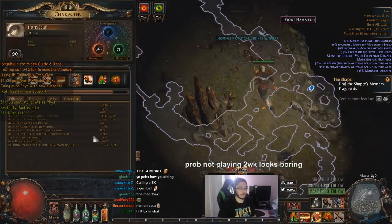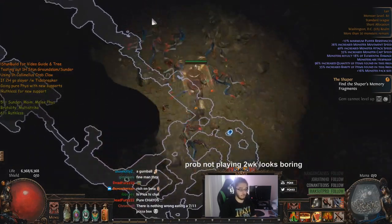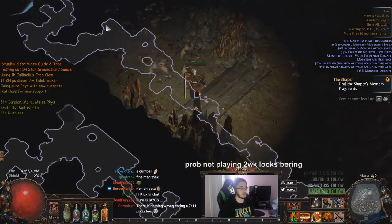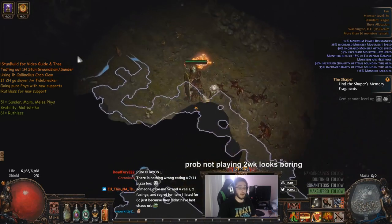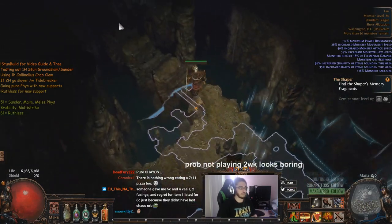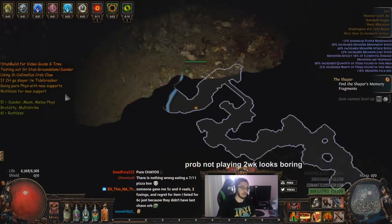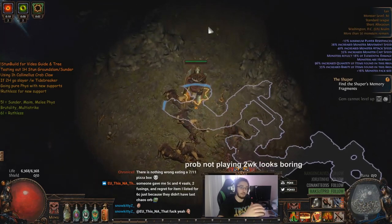The only rares that you'd ever have trouble stunning is like essence mobs, or if you're running an enfeeble, physical monster reduction map. I didn't use the stun support gem. Pretty much this character was really safe for mapping — any mob, any breach mob, it doesn't matter what it was, was permanently stunned. But boss life is just so high that you have to gimp your character in so many aspects to be able to stun the boss and still have a decent survivability pool.